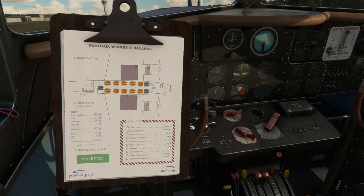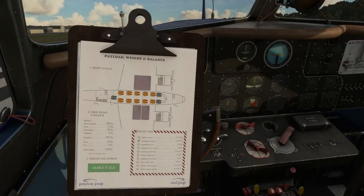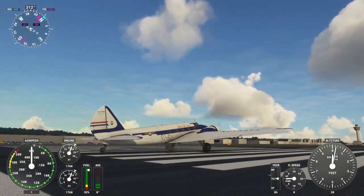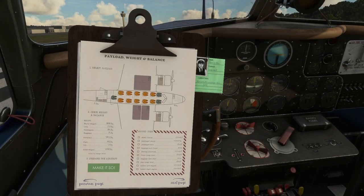Next we've got wheel chocks. Passenger stairs can be placed, and they actually have crew people. The passenger stairs have been placed — it takes time to do it for realism.